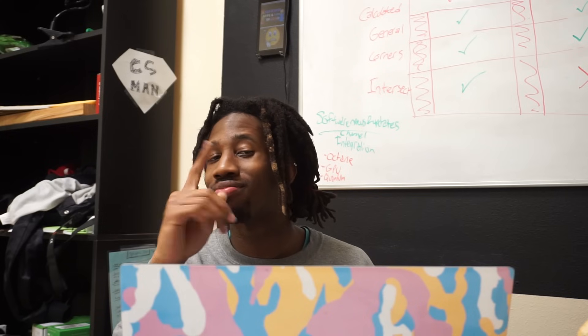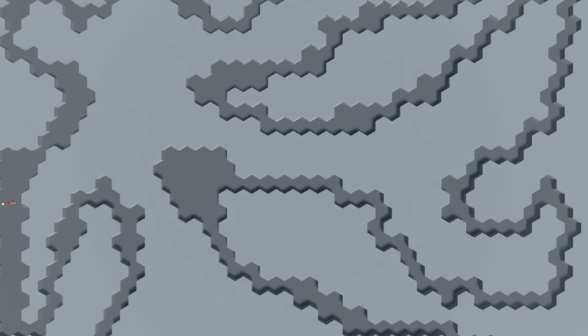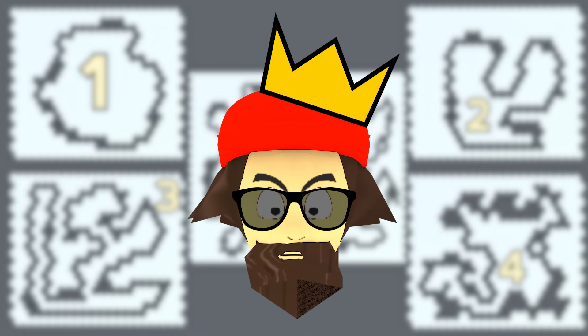Let's finally try and make Forrest the any course running master that he's always dreamt of becoming. To do this, we first need a goal. I've designed a campaign mode of four increasing difficulty courses and one final course that is the monster of a course previewed in parts one and two. If Forrest can successfully run two laps on each course in both directions, then he will be dubbed the any course running master.